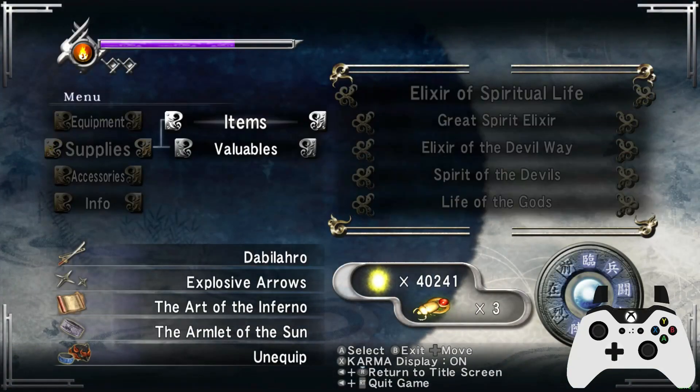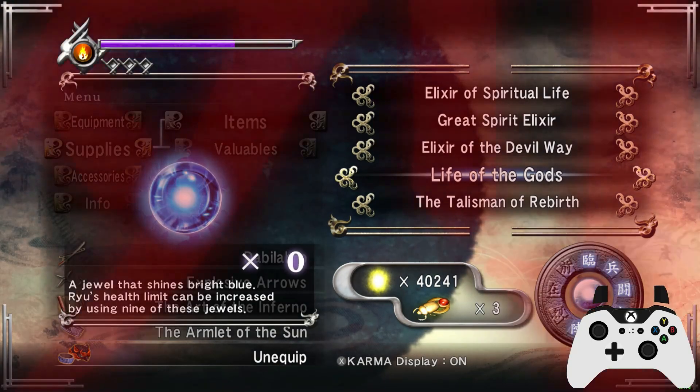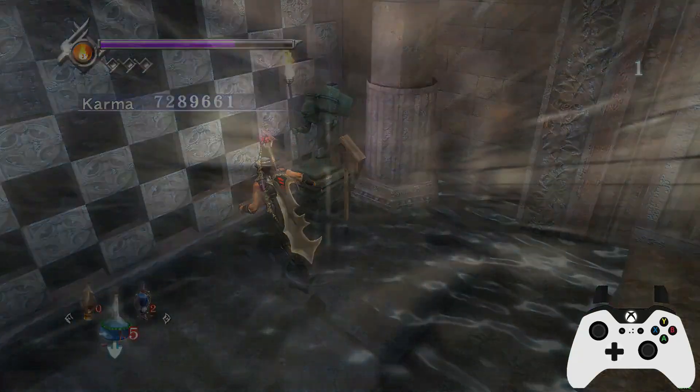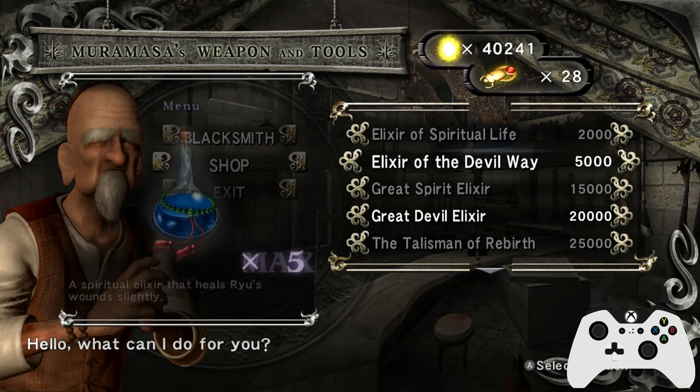So we'll pop in our Spirit of the Devils. You can, of course, go and do the Pillbug Challenge and the Pillbug Fight. I'll do the first fight, because off the top of my head I can't actually remember what you get down there. I think it's the Jewel of the Demon Seal, but we'll go find out.